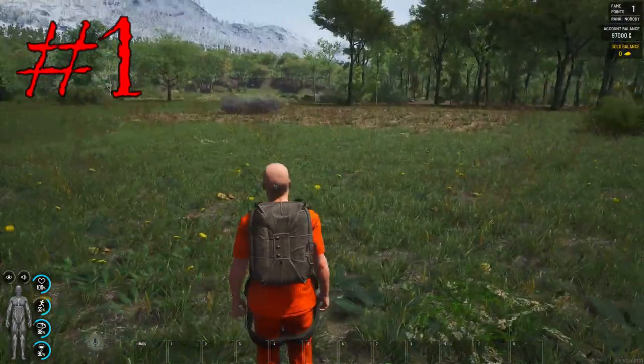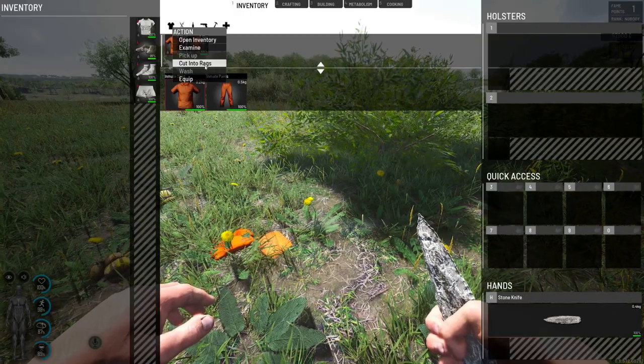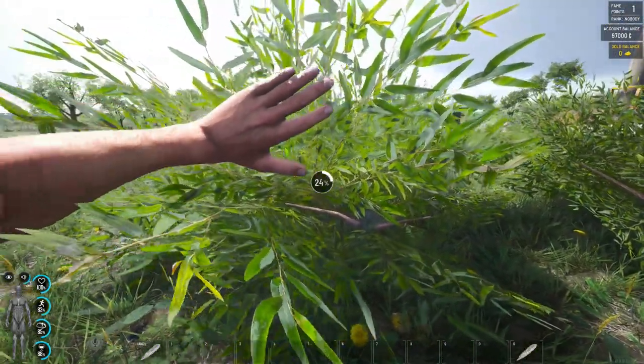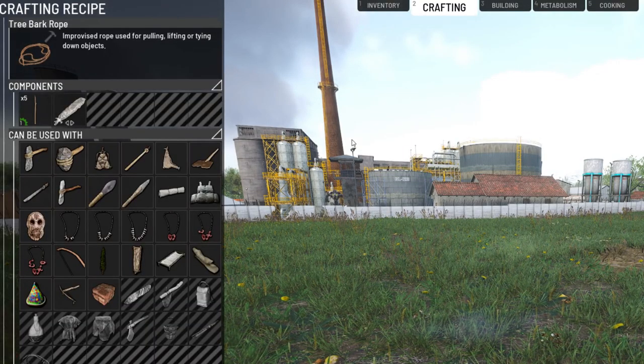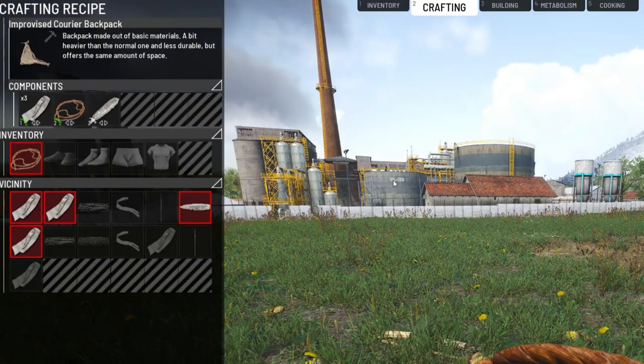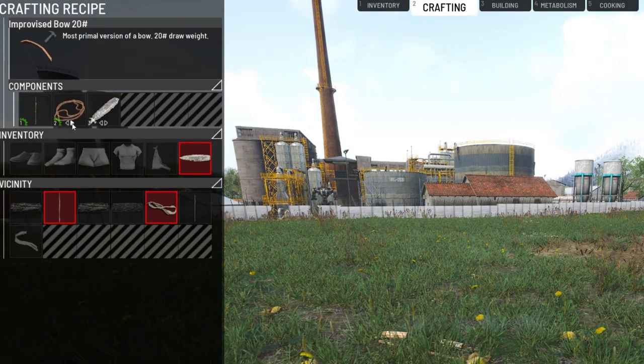Number one: when you spawn in, remove that orange clothing — it's very easy to see from range. Cut the shirt and pants to rags, use a rock knife to cut bushes into tree bark rope, and using the rags from your clothes, make an improvised backpack and bow. Bows are one of the best early game weapons, and your backpack can store your arrows.